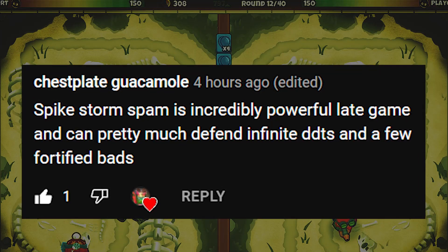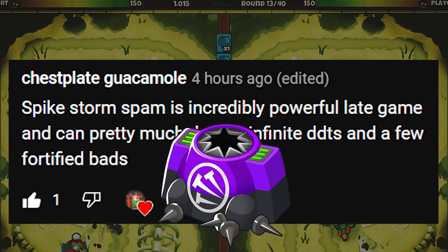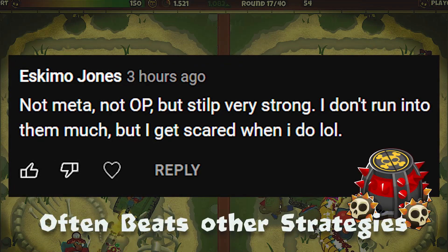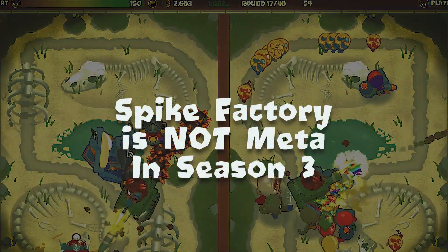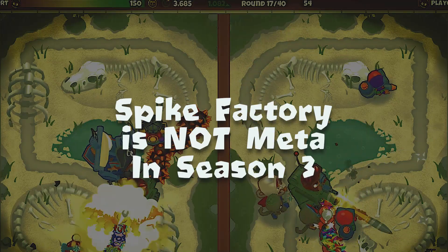A community member also noticed that the Spike Factory has a strong late game ability and is a good option for players looking to go deep into the late game in season three — that spike storm ability is nice. Another commenter noted it's a pretty balanced overall tower and a hidden strategy option that can counter other strategies. Because of this, I'm unable to say Spike Factory is officially meta in season three, since the majority of the community doesn't believe in its abilities.